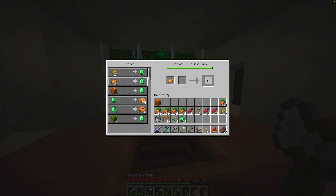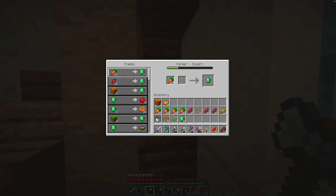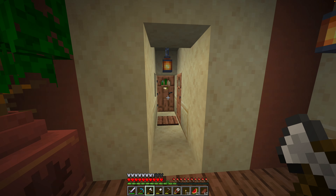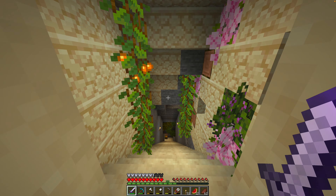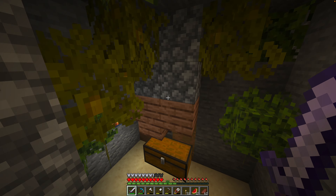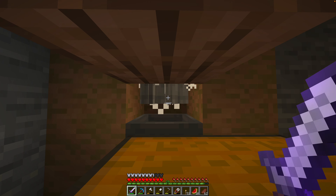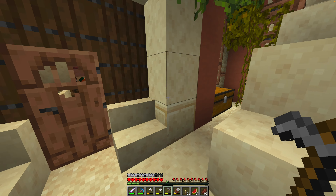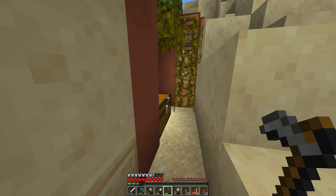So we have an automatic crop farm that is run by villagers and we can trade most of that food for emeralds. Then we have an XP farm set up under a skelly spawner. We also have our cows all organised so we can easily get beef, leather and milk.